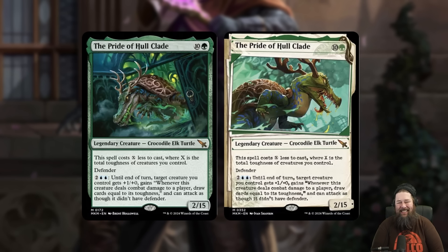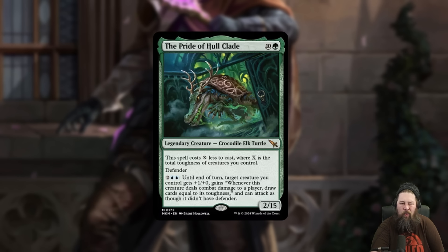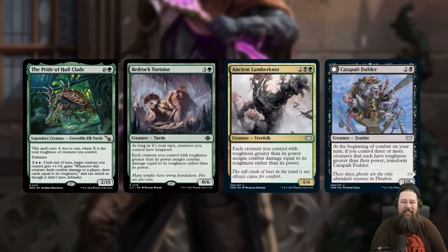We also got one of the wonkiest cards we've seen from the set so far — the Pride of the Whole Clad. It's an 11-mana 10-in-a-Green Legendary Crocodile Elk Turtle — a 2/15. It costs X less to cast where X is the total toughness of creatures you control. It has Defender. Then you can pay 4 mana including 2 blue mana, and until end of turn, target creature you control gets +1/+the arrow and whenever that creature deals combat damage to a player, draw cards equal to its toughness, and it can attack as though it didn't have Defender. I don't know what to make of this card — I'm excited to build around it because it's super weird and unique, but is this card actually good?